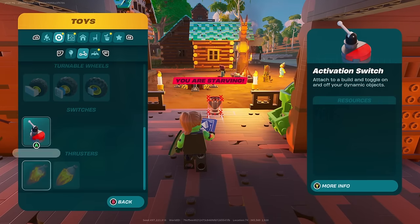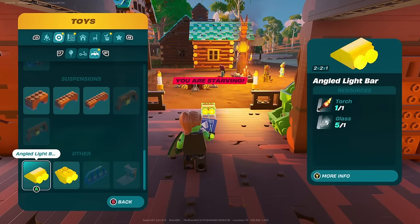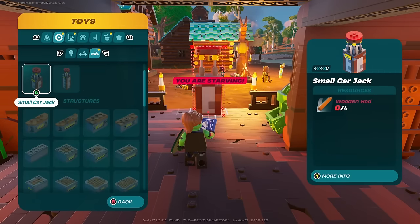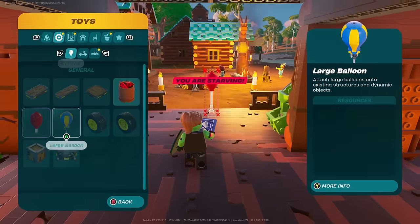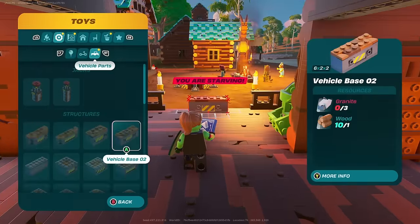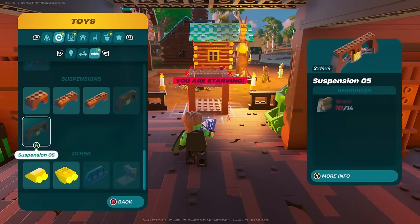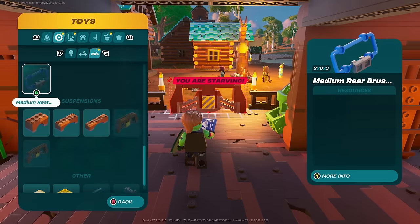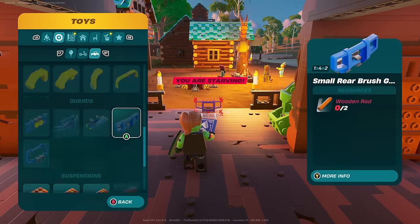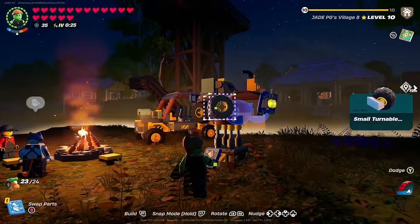You can free-build whatever kind of vehicles you want - you're not limited to the pre-built designs. You've got different size driving chairs, lots of different suspension, car jacks for different sizes, and of course bigger wheels. It does have to be the special steering wheels rather than simple wheels, otherwise you won't be able to use the wrench to power and drive them.